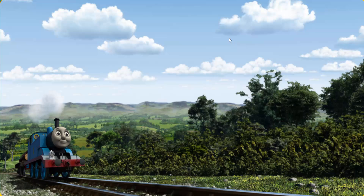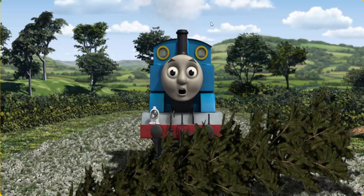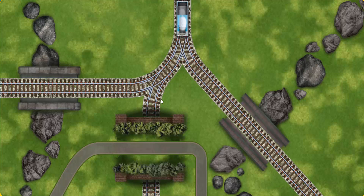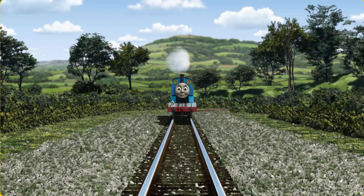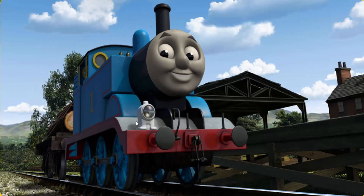Huffing and puffing, Thomas set out for Farmer McCall's farm. Suddenly, the tracks were blocked. Thomas had to stop. He would have to go another way. Show Thomas the track that goes under the tunnel. Let's go. Thomas puffed proudly into Farmer McCall's farm. With your help, he was right on time.